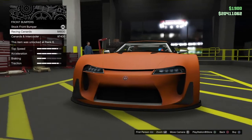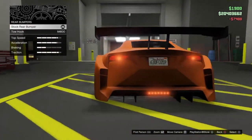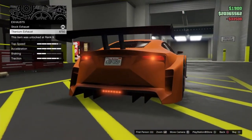Okay, the stock front bumper, racing canards, canards and intercooler. Then you can put a tow hook on the back, which you can barely notice, so I might as well do it. Exhaust...